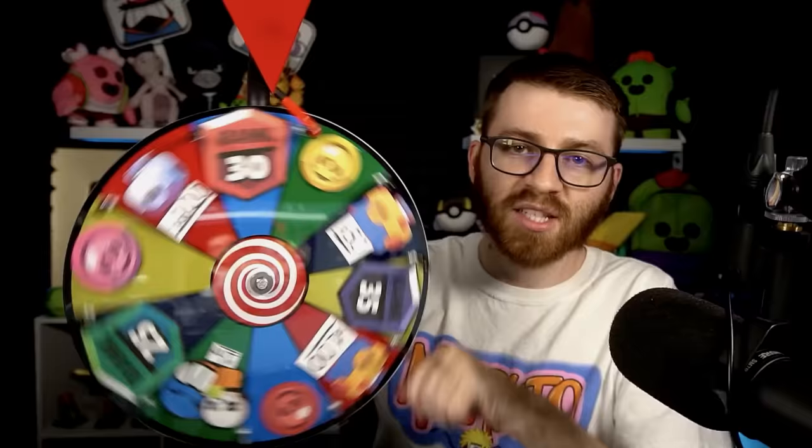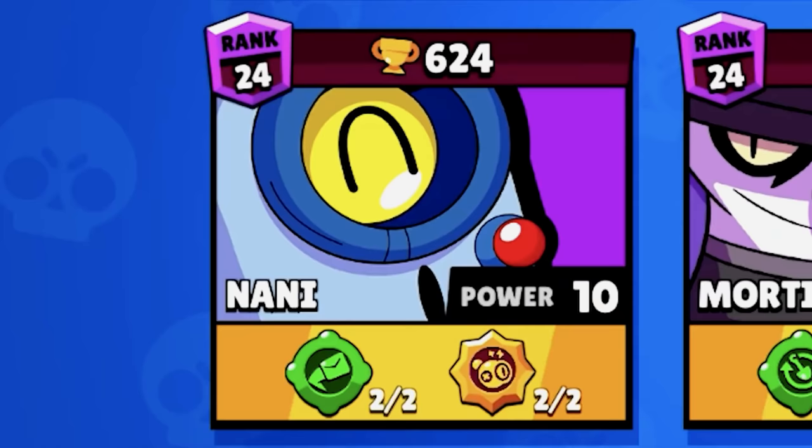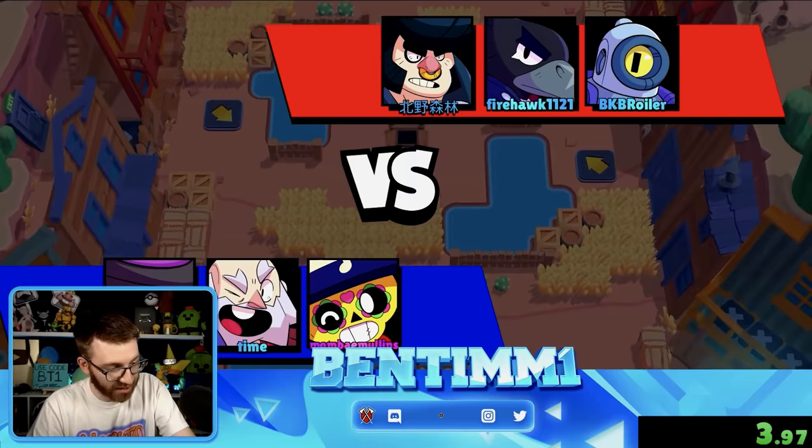Spin number two — let's see what we get. I'll take that, that's probably the easiest thing on this wheel. Believe it or not, I actually have four brawlers not at rank 25 yet: it's Mortis, Dynamite, and Poco. Let's see who we're pushing — another online wheel this time. Mortis. That's not what I wanted. Hopefully this doesn't take too long.